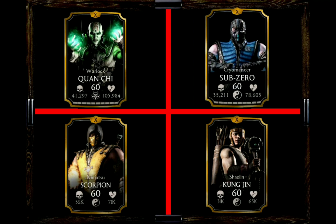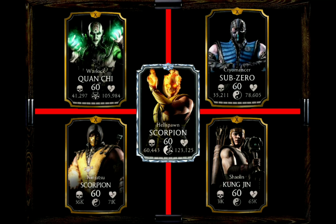And while we are speaking of Bars of Power, let's go for the winner. Hellspawn Scorpion lets Martial Artists start with one and a half Bars of Power from the get-go. That is very, very worthy, especially if you play with a focus on Special 2 for Grandmaster Sub-Zero, because this way you will reach that Special 2 basically in no time and can literally obliterate your opponent.